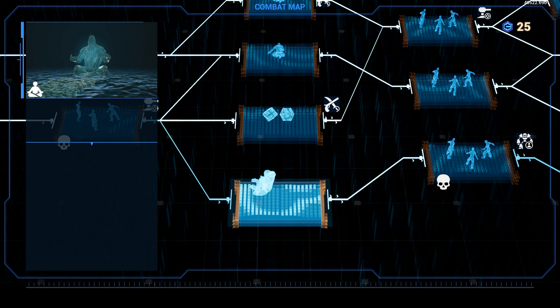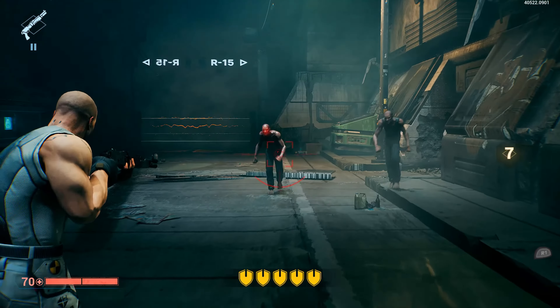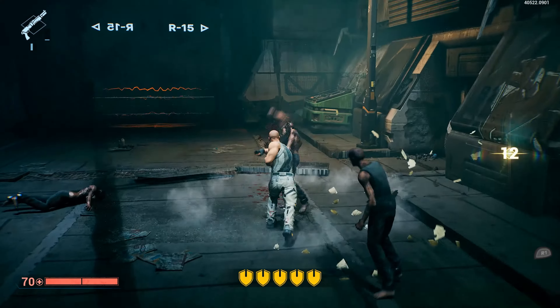Every mission in Kyborg starts with a combat map. In this map you can plan and choose your way through the mission. Some paths are more dangerous than others, and there are only a few ways to replenish your health, such as a meditation challenge. So you'll need to keep it in mind and plan your way carefully.